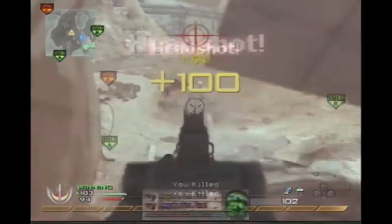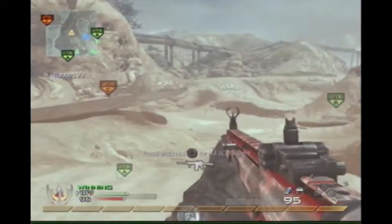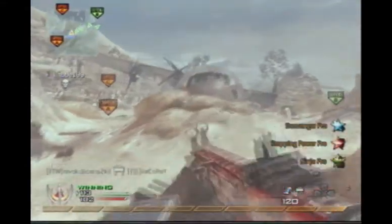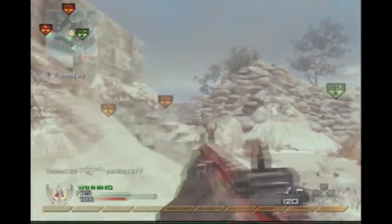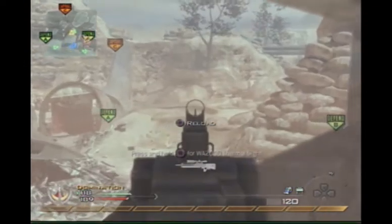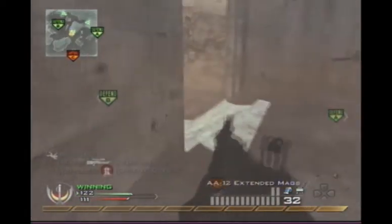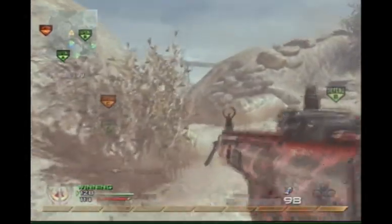Black Ops is coming out really soon — I got it pre-ordered, the hardened edition, because it comes with an extra four zombie maps and I'm really looking forward to that. I was going to buy World at War for the zombies, but if it's going to be in Black Ops there's no point. Call of Duty 4, which has been out like three years now, is still like 30 or 40 bucks in stores, which I find hard to understand — a game that old should not be 40 bucks.